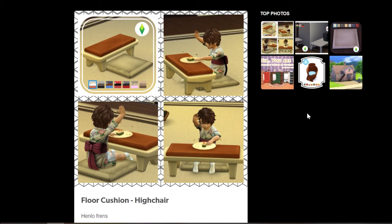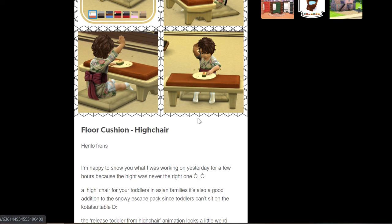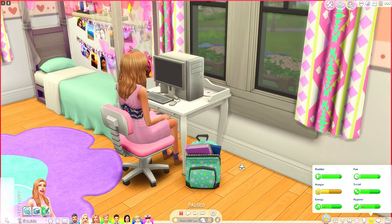Last on my object list is this toddler floor cushion slash high chair. It is base game compatible — you don't have to have Snowy Escape to have this — but I just thought it was super cute. Alright, now on to the mod section.